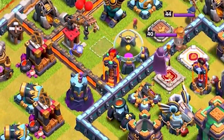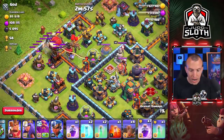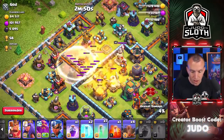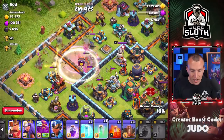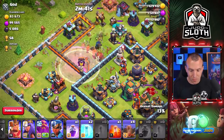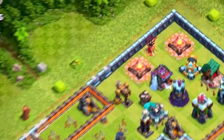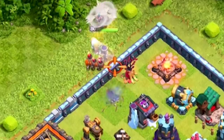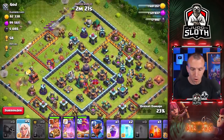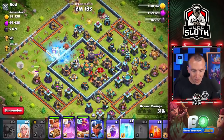I want to take the single-target Inferno down first because that's going to have the most devastating impact on my heroes. Let's go with the Battle Blimp — I have Rage and Invisibility. So let's Rage, Invisibility, and pop the Battle Blimp, with two other Invisibility spells for the Super Wizards. I've actually missed the single because I keep turning it invisible — can you believe it? Let's go King with a couple of healers and Wall Breakers. Queen at the top with healers and Wall Breakers. Grand Warden in as well. There's my King with the single on it.